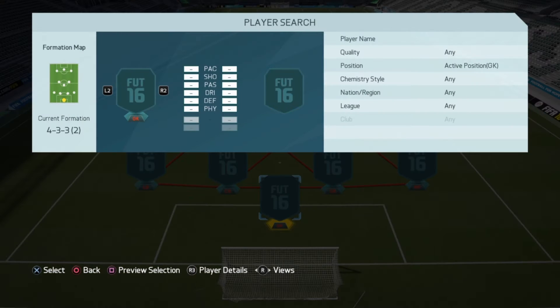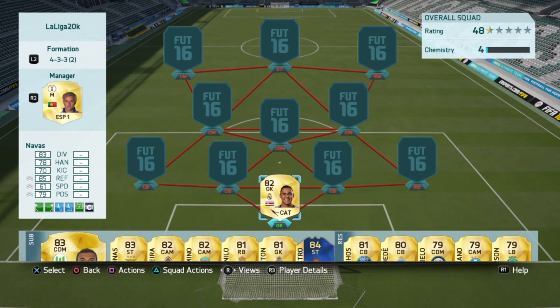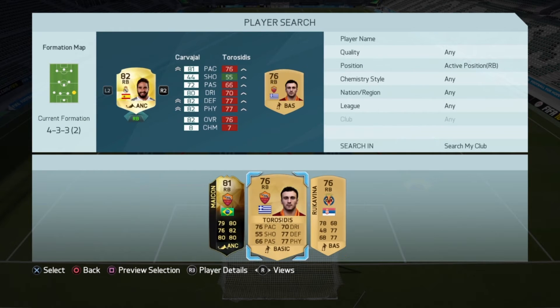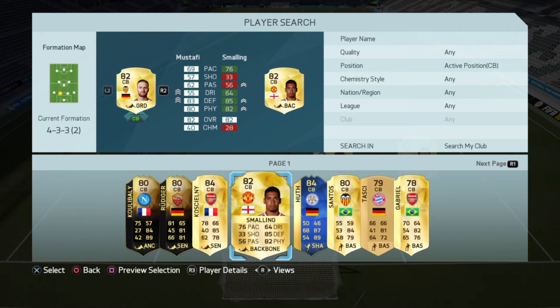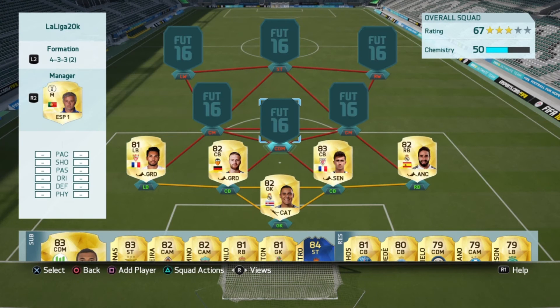Hey, what is up guys, it's JBFIFA95 here and welcome back to another squad builders ideas video. In this video we've got a LaLiga 20k team, and this team is honestly amazing for what you can get for your money these days. When the start of FIFA came out you couldn't have bought these players for less than maybe 5k each, and now they're under a thousand coins — it's absolutely amazing what you can buy for your money.